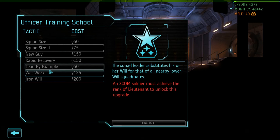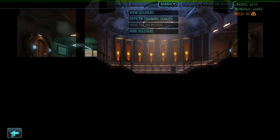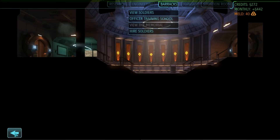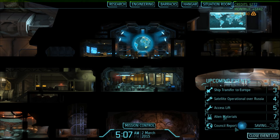Going to the Officer Training School: promoting to sergeant unlocks squad size increases. New recruits get promoted to squad rank which reveals their class — no need to complete a mission to see what class they are. Squad Leader ability: substitute their will for that of nearby lower-will squadmates. Want to unlock Rapid Recovery — heals twice as fast once taken in combat. With that done, we have a ship transfer to Europe, satellite over Russia, access lift, and alien materials research at three to seven days. Leaving it here for this episode — thanks for watching!